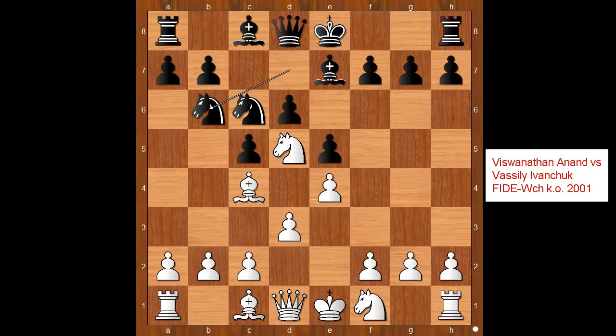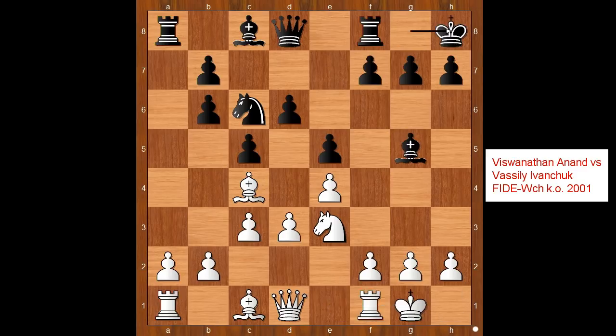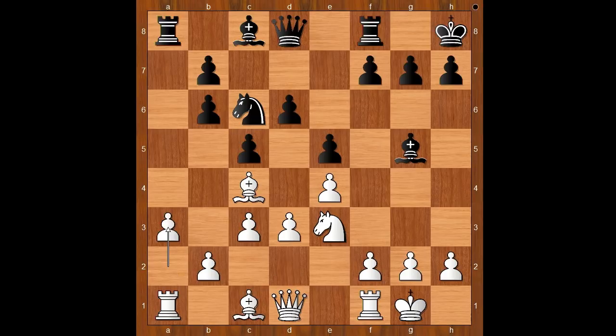Ivanchuk played knight to b6, and so did Carlsen. Knight takes on b6, a-pawn takes on b6. Anand played c3, and so did Svidler. Ivanchuk castled, and so did Carlsen. Knight to e3, bishop to g5, castling, king to h8. In the Anand–Ivanchuk game, Anand played bishop to d2, but Peter Svidler played a3.